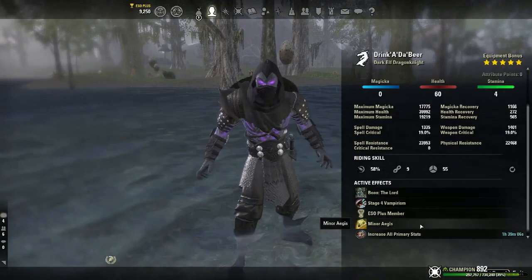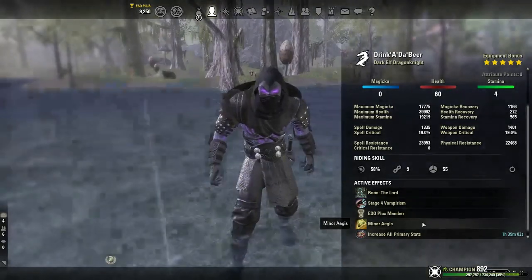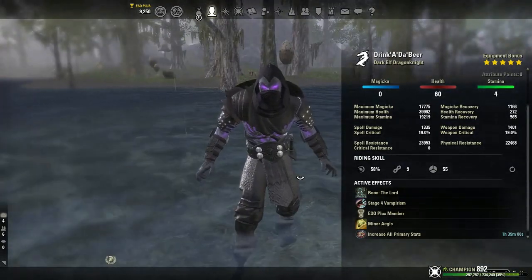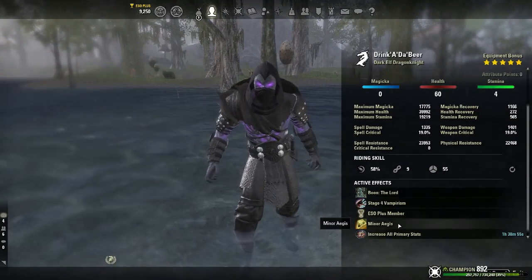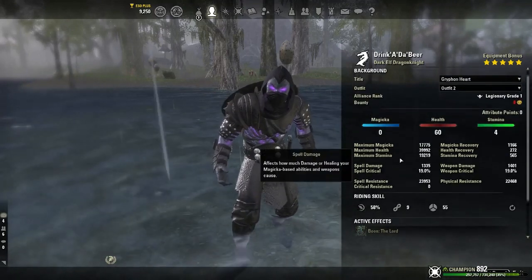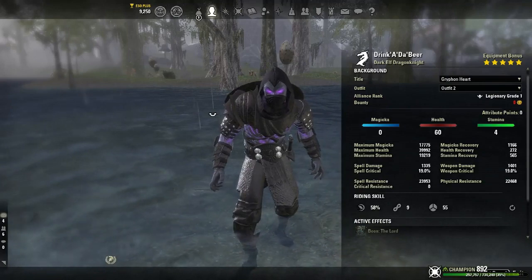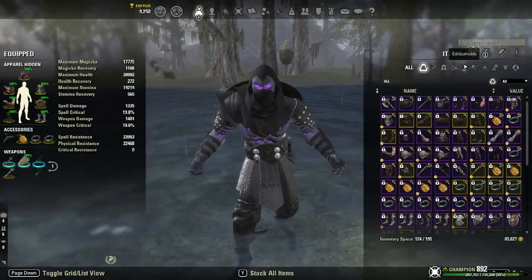One of the sets we're running is Minor Aegis, which basically reduces the damage I take from trials, dungeons, and all that PvE-related content by 5%. We'll go into pots and then gear.